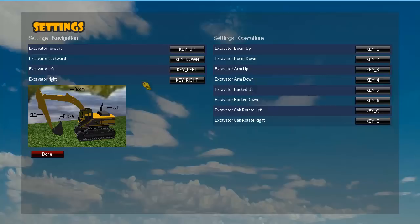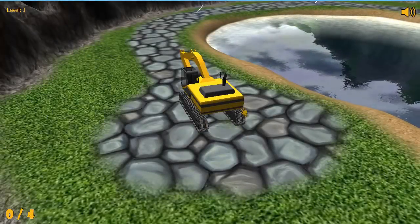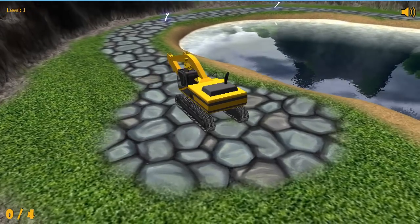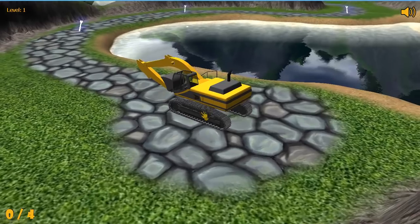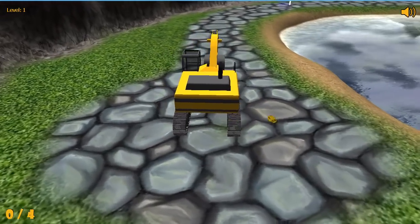The cab rotation keys are not set by default because it's really frustrating if the cab is turned and you don't quite know what direction you're going. But I've been playing this for quite some time since I started developing it, so hopefully it will go okay. Here's the default loading screen that I made in Paint, and here's the first map.